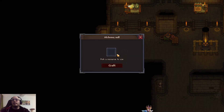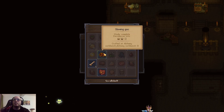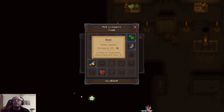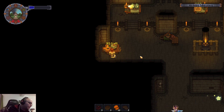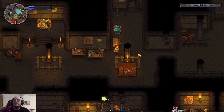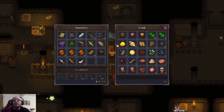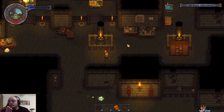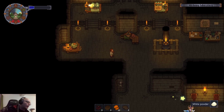Bat wing — bone, what does bone turn into? We're full. I really need that alchemy rack — that was a mistake. You can store in there. What are you — white powder? White powder. And of course we cannot stop.